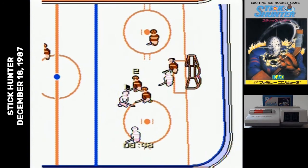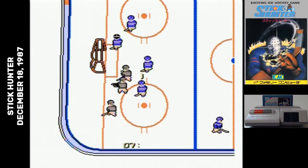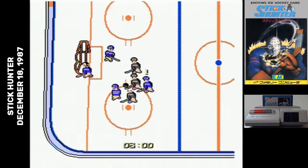Finally, if you want to control somebody else, you press A and B to take control of your teammate closest to the puck. Except the goalie — you don't have any control over the goalie. Also, the goalie is terrible. Your goalie just vaguely moves around and doesn't really seem interested in trying to block any shots.